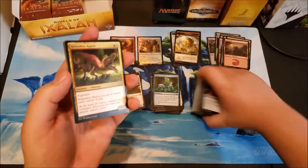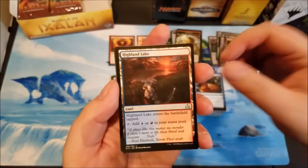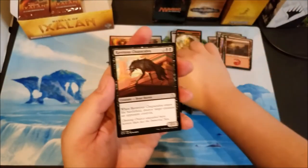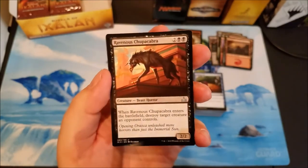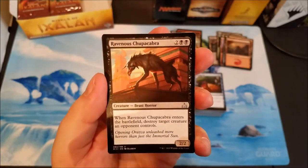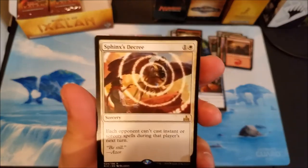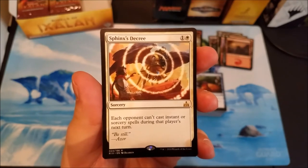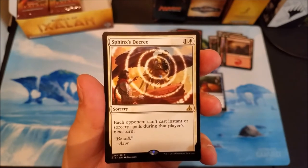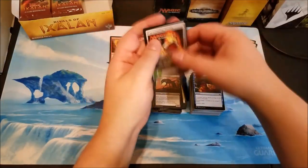Last pack and I'm already super stoked from getting that Phoenix. Relentless raptor, highland lake, ravenous chupacabra — one of the better uncommons in the set, love this thing. And Sphinx's Decree as our rare — two mana sorcery, each opponent can't cast instant or sorcery spells during that player's next turn. Not too great.